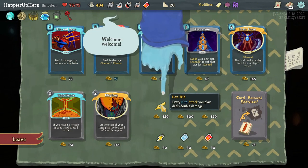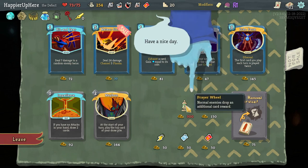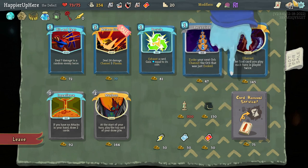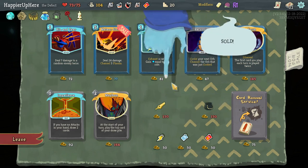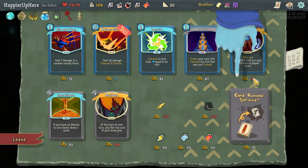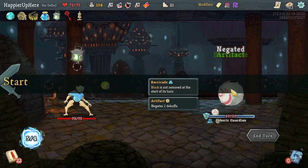Got curse number two — a Decay curse, which is nice. Pendip might be nice to get the Oracle modifier — every 10th attack your blade deals double damage. I don't need Cauldron or Prayer Wheel. Actually, Prayer Wheel might make it more likely to get collective bonuses — I would have had to spend all my gold. Let me reconsider: Pendip might help get the Overcome modifier but it's not guaranteed. Prayer Wheel is much more likely to give collective bonuses since normal enemies drop additional card rewards. Let's take the Prayer Wheel.